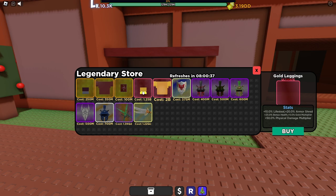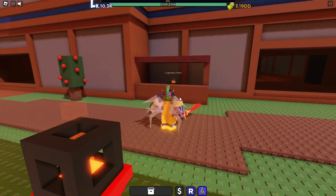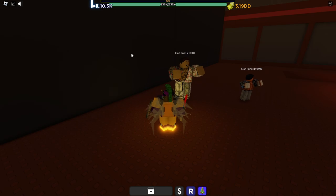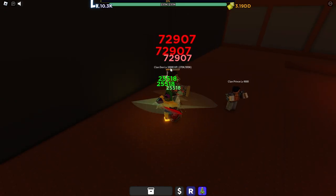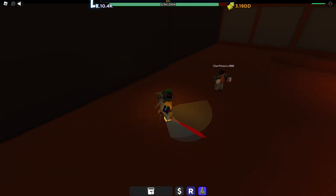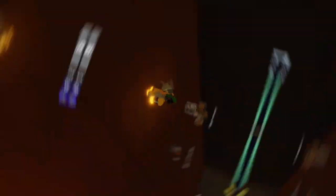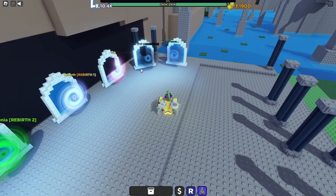Purchase the Gold Leggings, Gold Chest Plate, and Forest Fighter, and equip all of those. Next, kill Clan Dawn until you get the Gold Brawlers. He drops the Gold Brawlers — go ahead and equip those. Then head over to the rebirth 3 area.